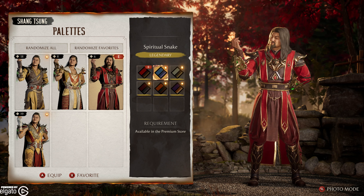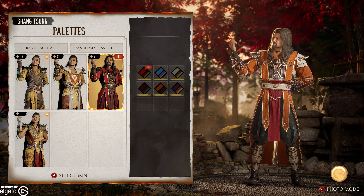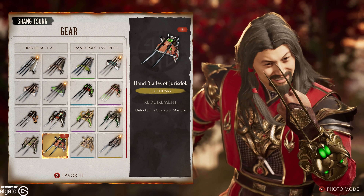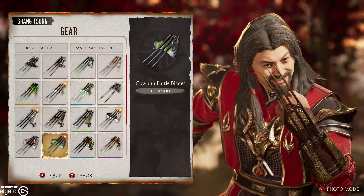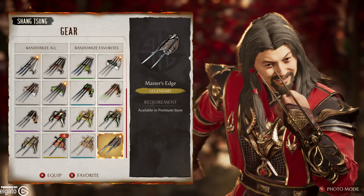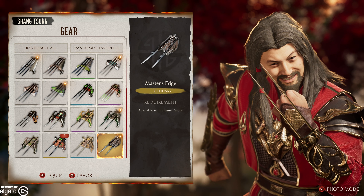Which is your favorite? We got Twisting Python, Spiritual Snake, Cobra Revenge, Deathbed, Sidewinder, Crazy Wings. Honestly, I like Twisting Python the most. And then I actually think Sidewinder might be my second favorite.